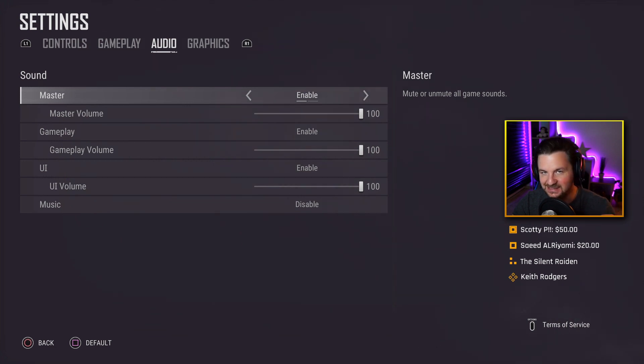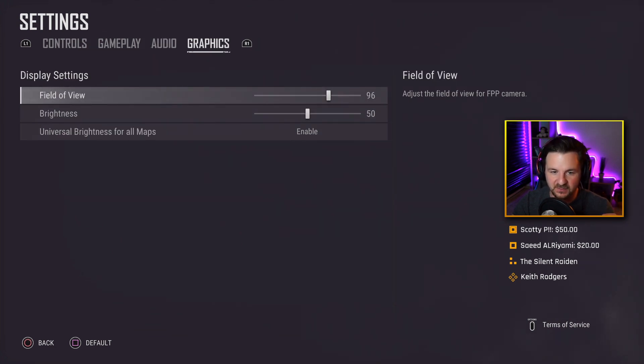Music is disabled. For graphics: field of view is 96 — best option for me in first-person game mode and when switching to first-person in third-person mode. Brightness is set to 50, and universal brightness for all maps is enabled. The lights around me help a lot — I can see my monitor pretty well and spot enemies more easily, so I enabled universal brightness.